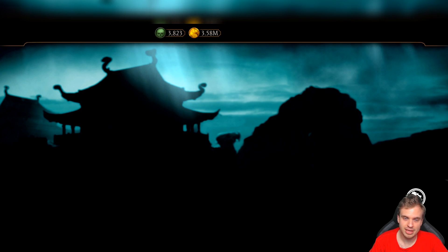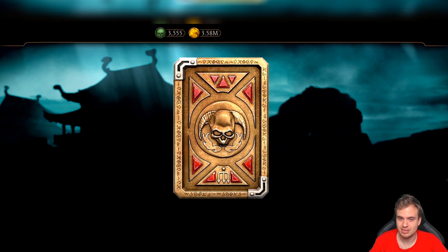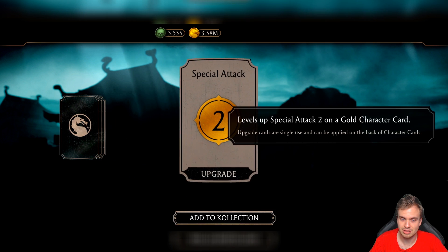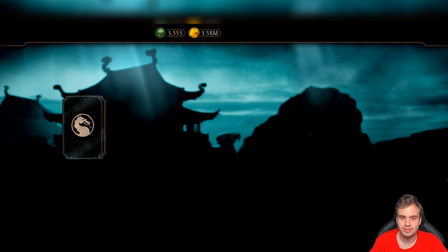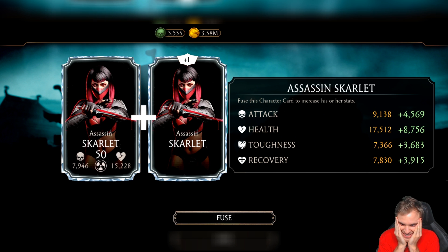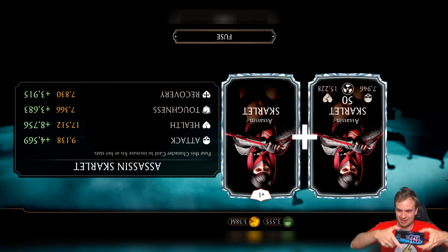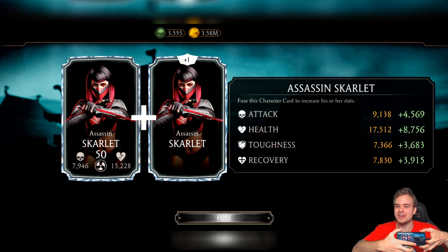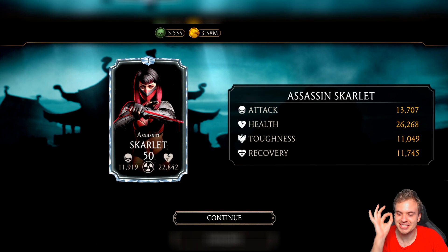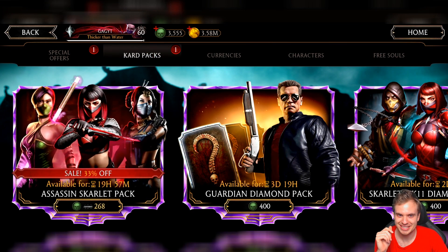I think next on the line is gonna be Assassin Scarlet. Next diamond I get from this pack is gonna be Assassin Scarlet — I'm almost sure about it, 99% sure. I'm not cheating, I swear. This is exactly what I'm getting right now on my phone. Assassin Scarlet, my friends! I called Assassin Jade and then Assassin Scarlet. Are we gonna get Assassin Kitana though?